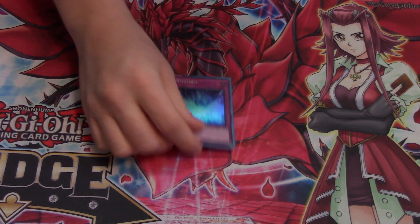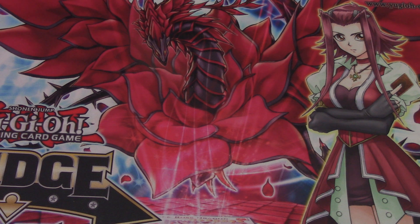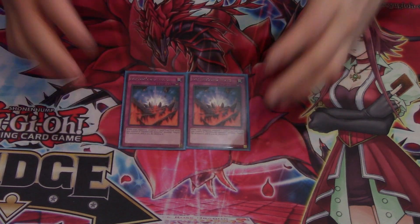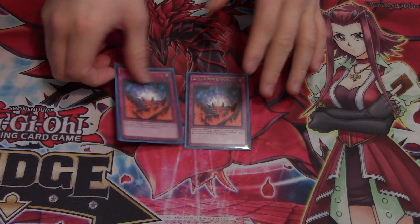On to the traps — we run a couple. One Metaverse because we are a field spell-oriented deck. Yes, it's a little slow because it's a trap, but it's still necessary. We also run two Earthbound Wave. This is a really cool card — it's kind of like a Solemn Judgment. I prefer it because it can help protect my field spells and my monsters, especially my Earthbound Immortals once I get them on the field. I've always liked it as a two-of.